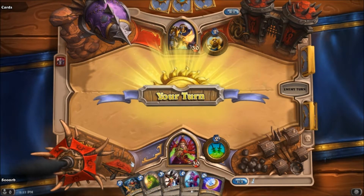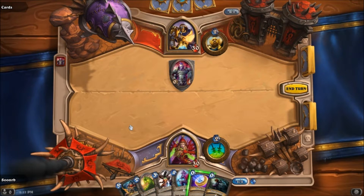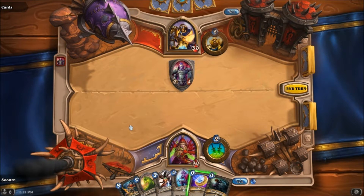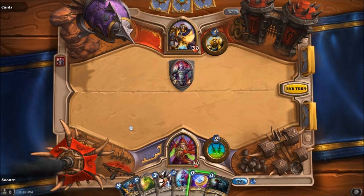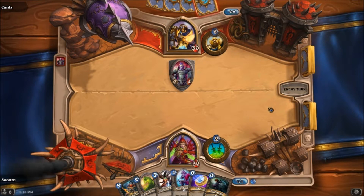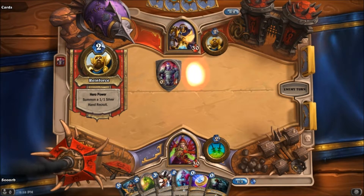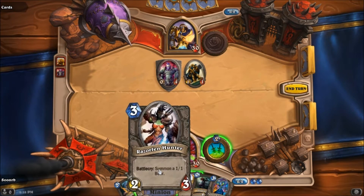He'll play a Shield Bearer. Okay, so I could coin Acidic Swamp Ooze, which I kind of don't want to do — just in case he plays like a Truesilver Champion, because those are always fun to just crush without him being able to use it. So I could coin Razorfin Hunter next turn. Yeah, I think I'll just do that. That's pretty much what I figured he would do there. So yeah, I think we'll just coin out the Razorfin Hunter.